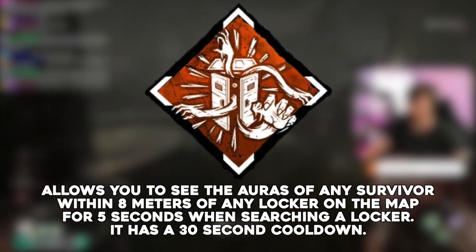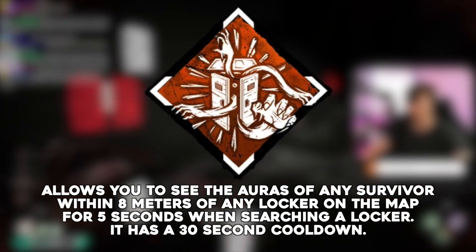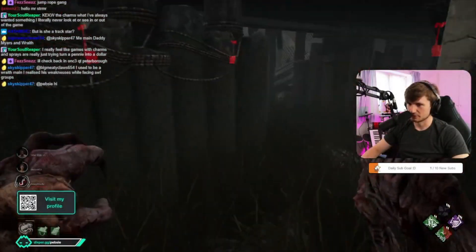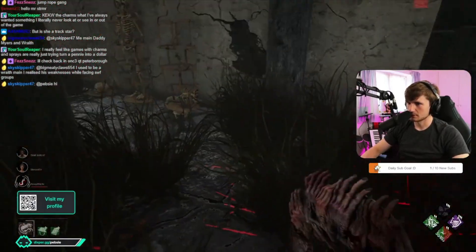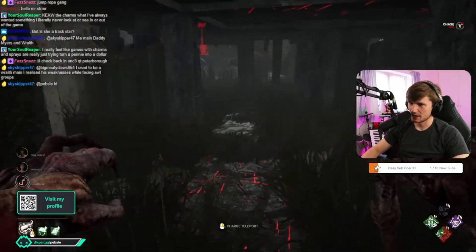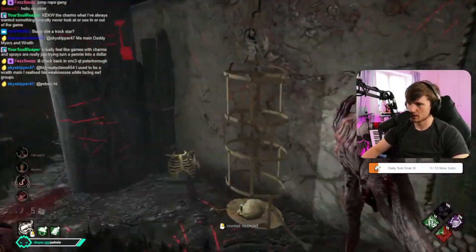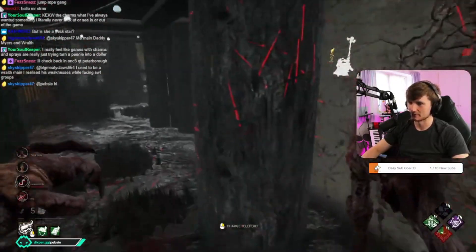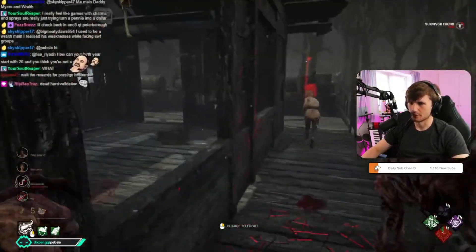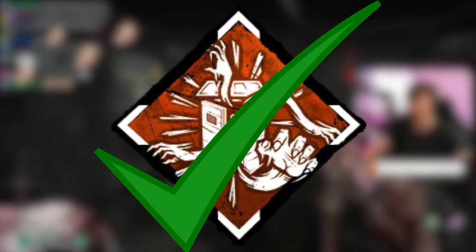Darkness Revealed allows you to see the auras of any survivor within eight meters of any locker on the map for five seconds when searching a locker. It has a 30-second cooldown, and this is an amazing perk. With the latest update, they've upped the number of lockers on each map quite significantly, and there's a higher probability that at least one survivor will be near a locker at any given moment during a trial. To be able to see them from across the map is immensely strong. It's like a Barbecue you can use every 30 seconds. It's especially good on the Dredge — you can then teleport to one of those lockers. You won't find yourself searching long and hard for survivors while you have this perk equipped. Darkness Revealed is a good reason to buy the Dredge.